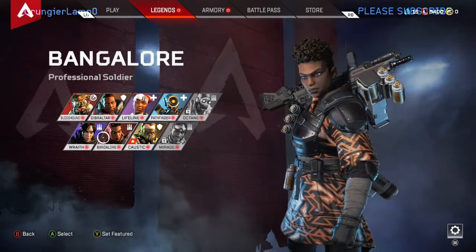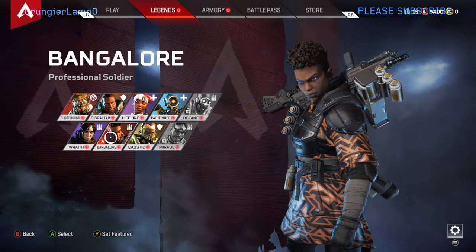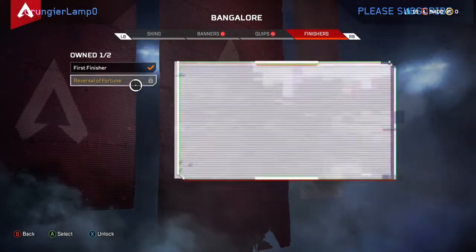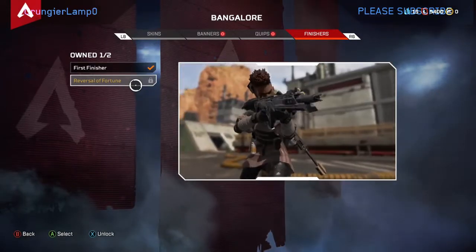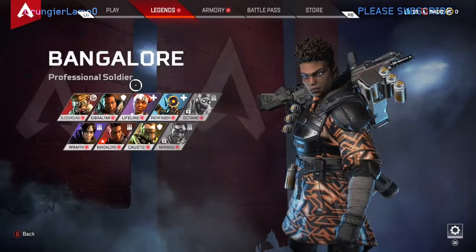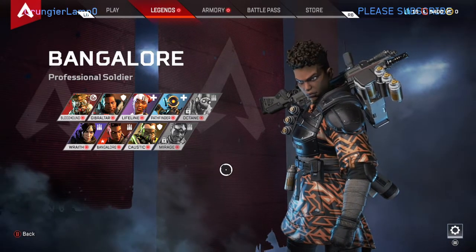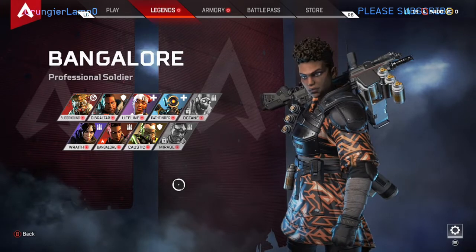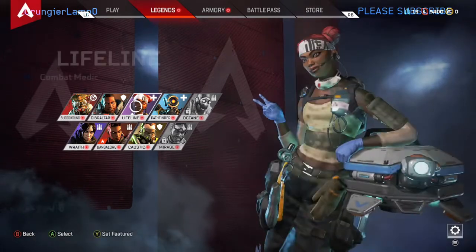Moving on, we have Bangalore - professional soldier. She is really useful. I used to play her alongside Caustic and they're actually kind of similar: she has smoke bombs, he has gas bombs. She can one-hit if she fires the smoke grenade right into you. For Caustic, place the little traps, shoot them or wait for your ultimate to come up and it'll be green gas instead of white. They're theoretically similar, so Caustic is a good substitute for Bangalore.